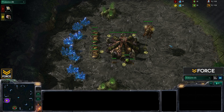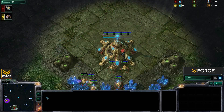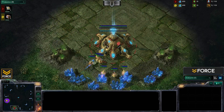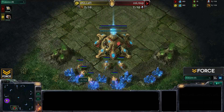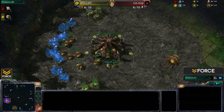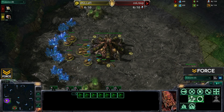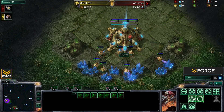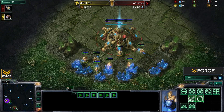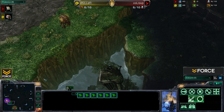Welcome back to Force Strategy Gaming. It's time for some more StarCraft II commentary. Today it's going to be a best-of-three game series between Killer and RSVP. In the 9 o'clock spawn location of Shattered Temple we have Killer as our yellow Zerg player, and down in the 6 o'clock our red Protoss player is RSVP. Let's get this game underway.